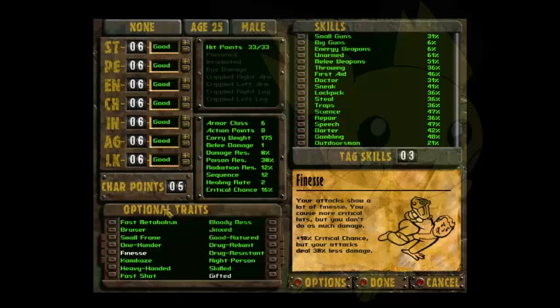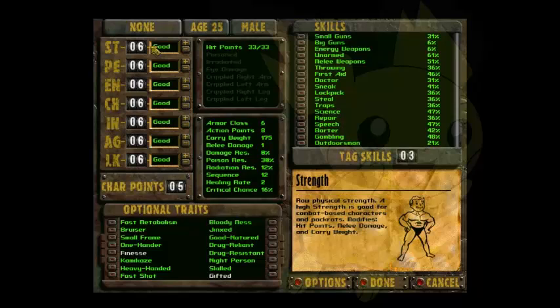Now we can go into the special stats. For Strength, in my opinion, the only reason I would ever put a lot of points into Strength in Fallout 1, or any Fallout game for that matter, is if I'm doing an unarmed or melee character. Otherwise, you don't really need too much. It lowers your hit points by a small amount — instead of starting with like 30 or 33 health, you start with like 27 or 29.